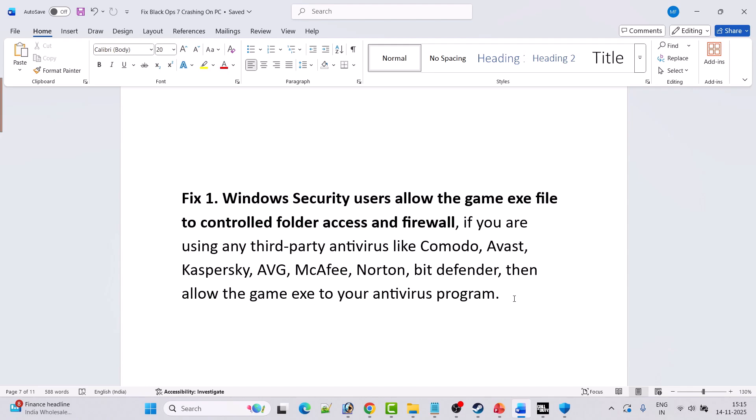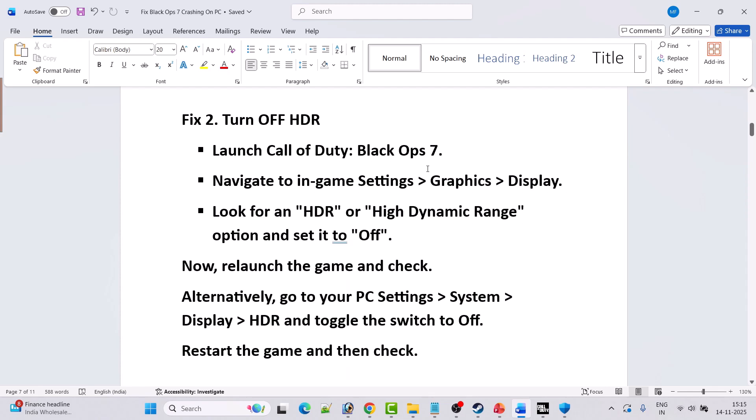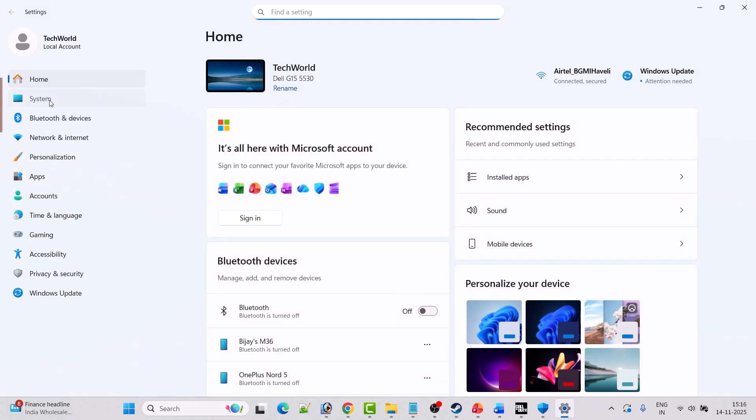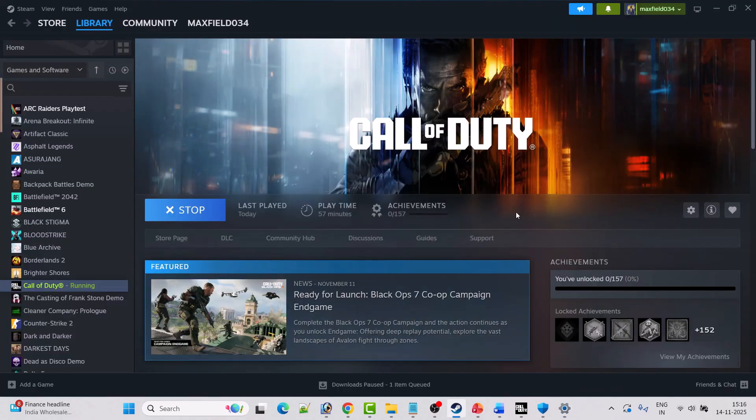Fix 2 is to turn off HDR. Launch Call of Duty Black Ops 7, navigate to in-game Settings > Graphics > Display. Look for the HDR or High Dynamic Range option and set it to Off. Alternatively, go to Windows Settings > System > Display > HDR and turn off HDR. Then launch the game and check if the problem is solved.